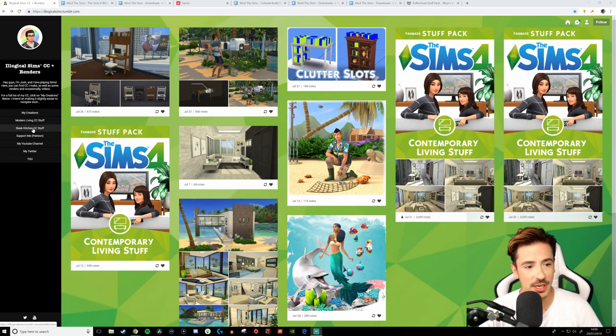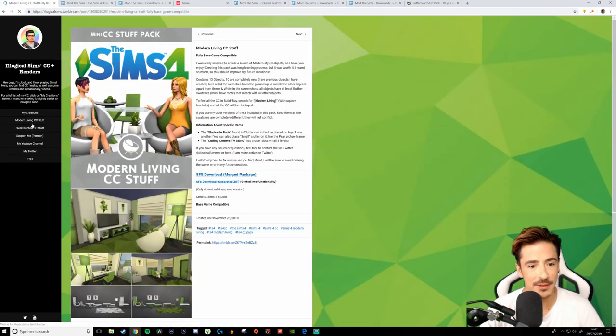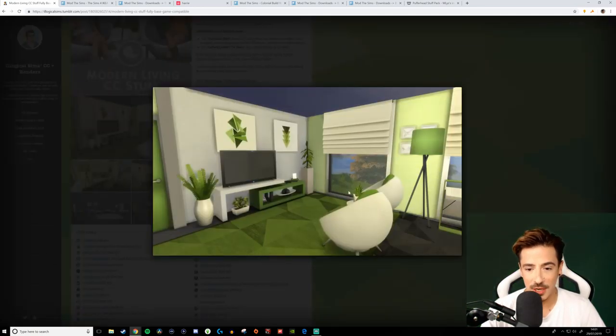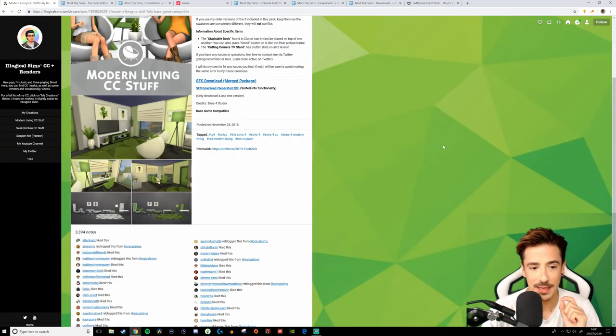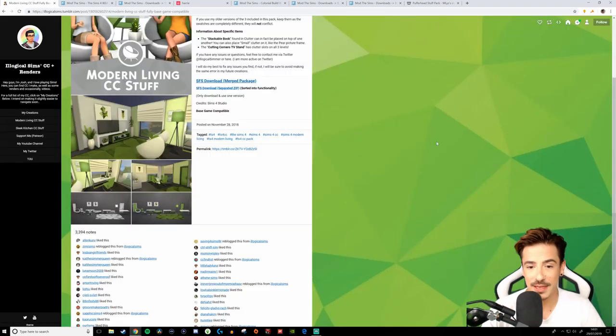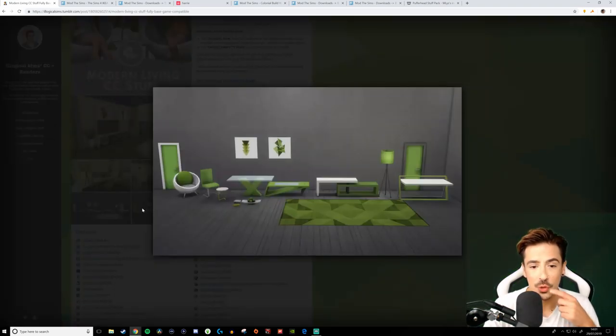First things first, I really want to check out this Modern Living CC stuff by Illogical Sims — Josh — because it looks absolutely amazing. I've been itching to try these objects. I love these little egg chairs, and this TV unit is absolutely amazing. It fits in with the aesthetics of the game perfectly, in my opinion. Same with these chairs — that table is absolutely amazing. I cannot wait to use this. Gorgeous pieces.